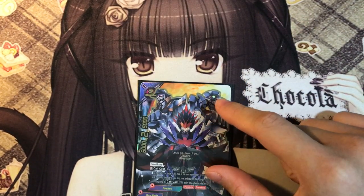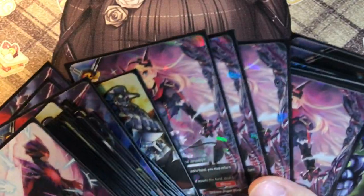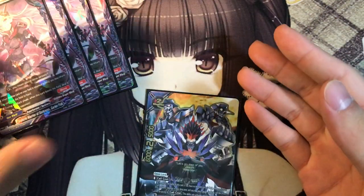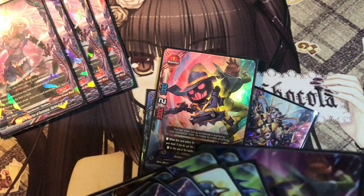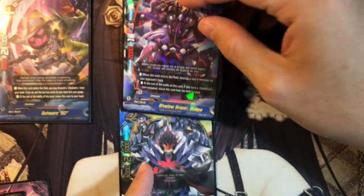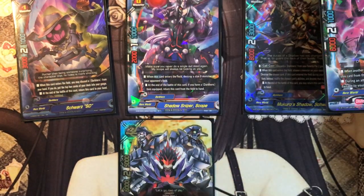Now let me go over some combos for how you can play this deck. Mostly you're going to ride into Mukro. Your usual formation should be a size 1, size 0, and size 2 on the field. You can call either Squass or Uniform Wire of the Darkness. The cool thing is this deck does a lot of damage, and if you have her in the drop zone you can do some pretty cool stuff.